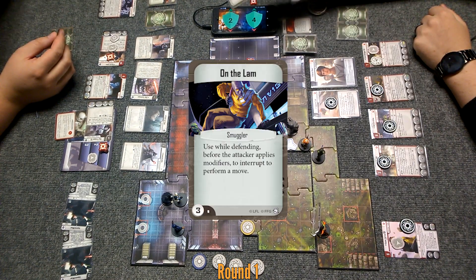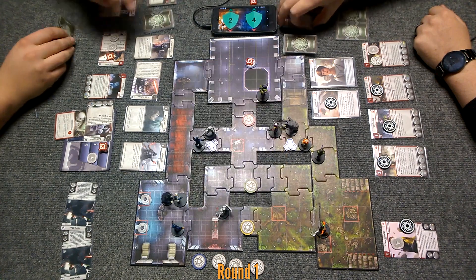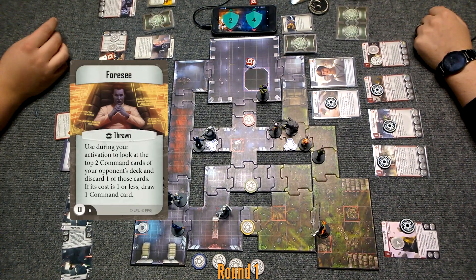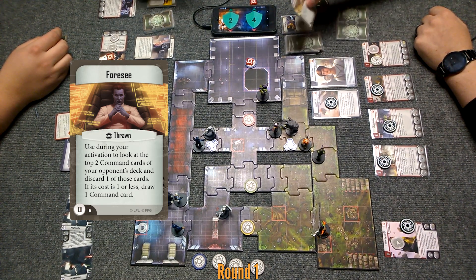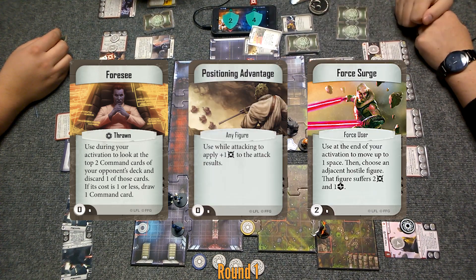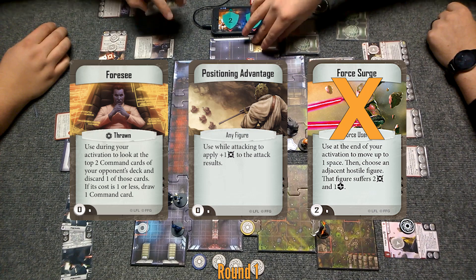It is On the Lam. Yeah, you can definitely discard that. God damn it. Mine goes back. Then I'm gonna play 4C: use during my activation to look at the top two command cards of your opponent's deck and discard one of those cards. And if it costs one or less, I get to draw one card. Positioning Advantage and Force Surge — to move one space and choose a figure to turn first, two damage, three damage — I can't afford that.